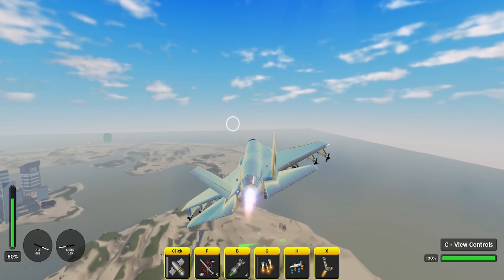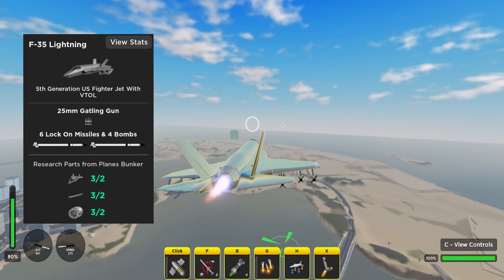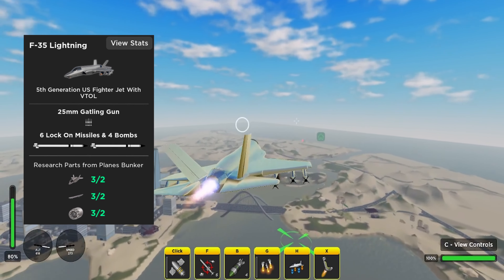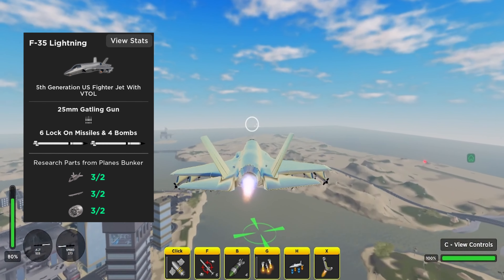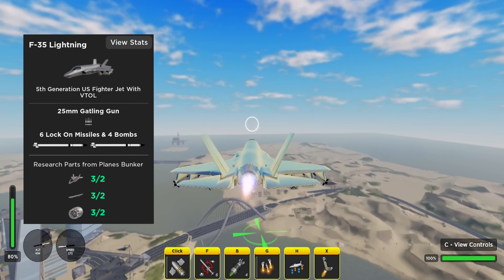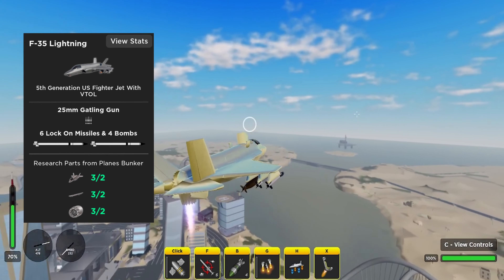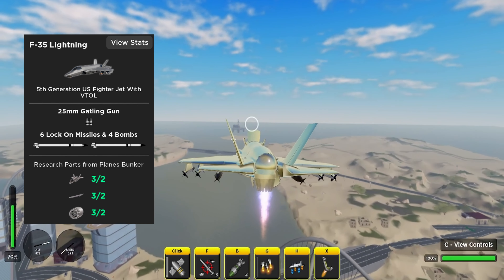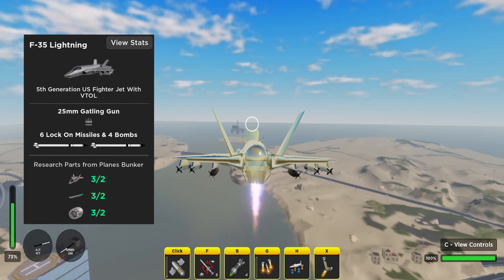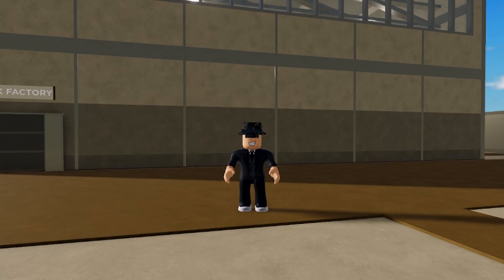Coming in first place, probably a surprise to absolutely no one, it's the F-35. The F-35 is insanely overpowered — probably the best vehicle in the game right now. It comes equipped with cannons, six lock-on missiles, four bombs, and the VTOL feature, which basically means you can hover in the air and use a stationary machine gun. It's absolutely insane. However, it is very expensive, coming in at over 20 dollars in Robux.